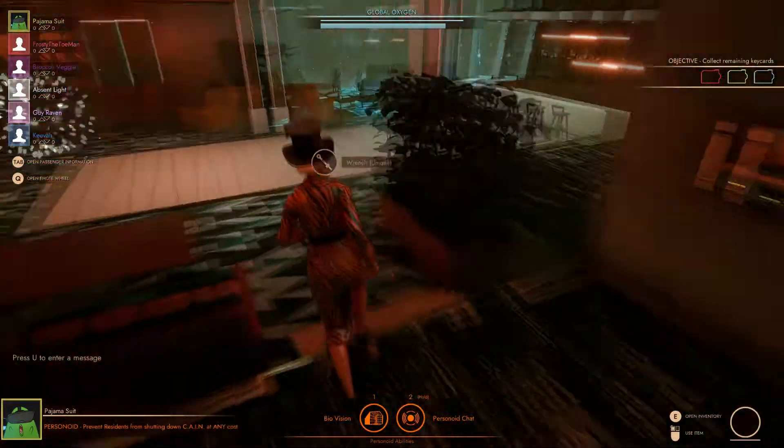Various items spawn around the map that can be picked up and accessed by pressing E by default to access your inventory. The exception are the canisters, logs, and key cards shown on the right side of your screen here.